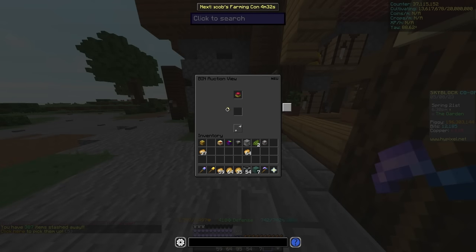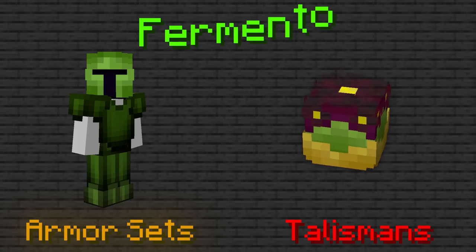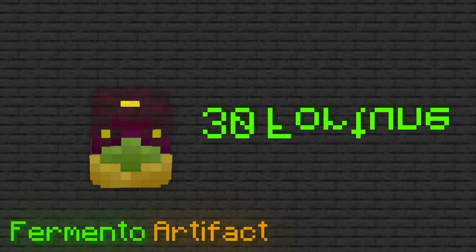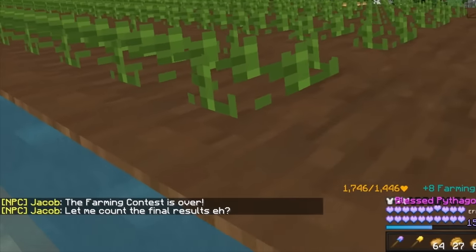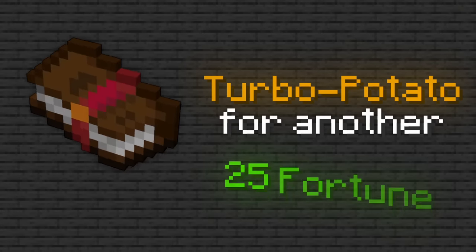The last thing I bought was a farming talisman. Just as there are armor sets, there are also talismans of the same type, and since those don't have level requirements I bought the fermento artifact, which gave me 30 fortune for 54 million coins. With all those upgrades, I got enough potatoes in a farming contest to earn the silver medal, unlocking the requirement to use the turbo potato enchant for another 25 fortune.